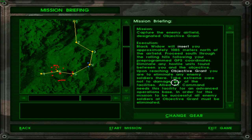Capture the enemy airfield designated Objective Brand. Black Widow will insert you approximately 1085 meters north of the airfield. What am I doing an entire kilometer from the objective? That's the farthest I've ever been inserted. And what are Alpha and Charlie doing all the way there? I wonder if that's just Alpha — why are they waiting for me there? Why can I not be here?